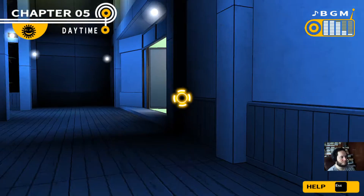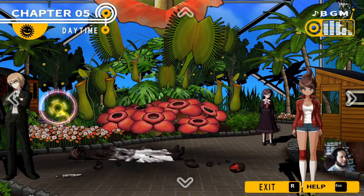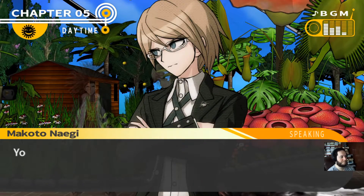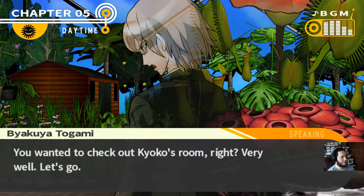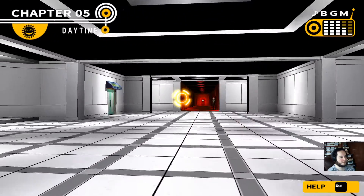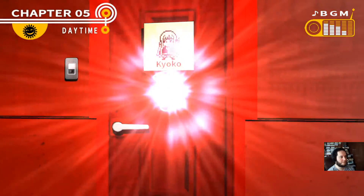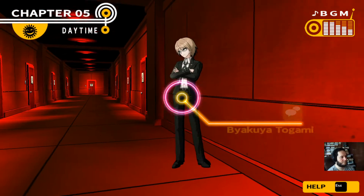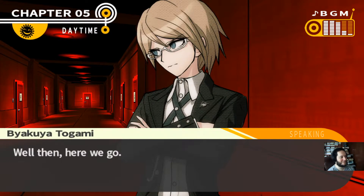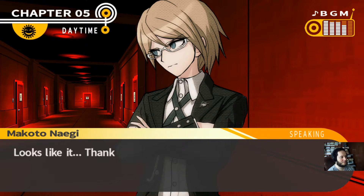Was this it? I think so. Okay, I'm ready to go, Byakuya. Let's go. I wanted to check Kyoko's room. Can I just enter? I have to ask Byakuya to do it. Well then, here we go. Byakuya took out the key and slid it into the keyhole. And then... it's open. Alright.